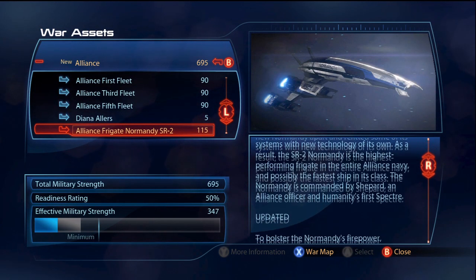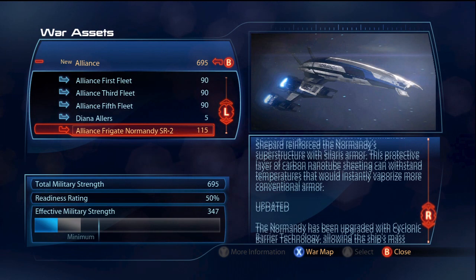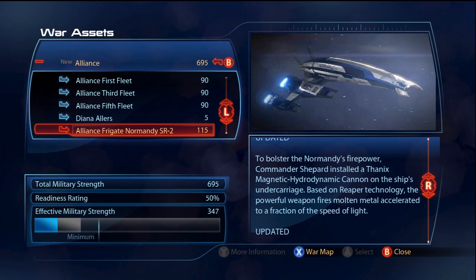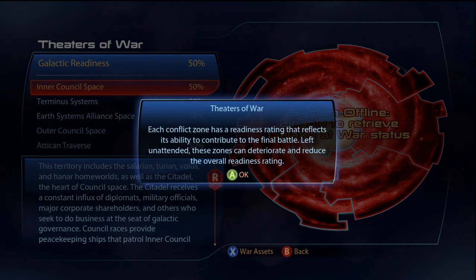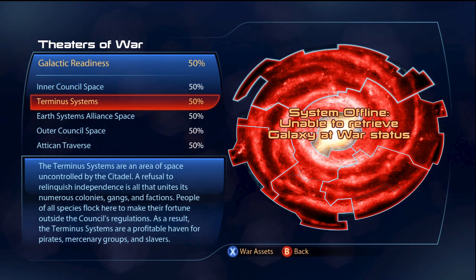To get the most out of single player, you'll need to complete most of the side missions and scan the majority of planets. Your effective Military Strength has a major impact on how the game ends. The other screen, Theaters of War, simply breaks down how your multiplayer progress is affecting your playthrough.